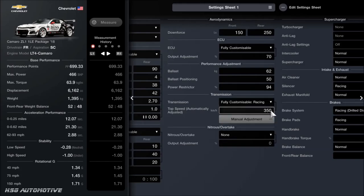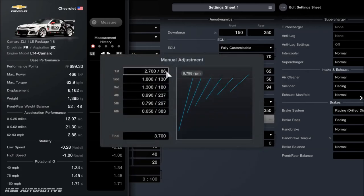As far as the gearbox, you want the auto setting on 350km/h, or at least that's what I've done. Then for the individual gears: 2.7, 1.8, 1.3, 0.99, 0.79, and 0.65, with a final drive of 3.7.